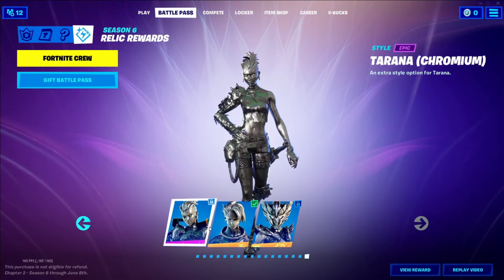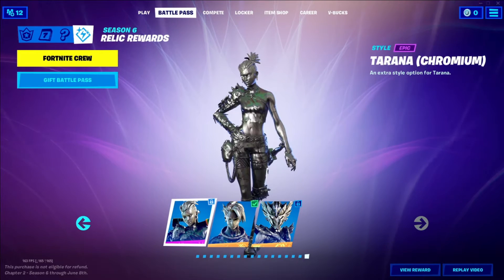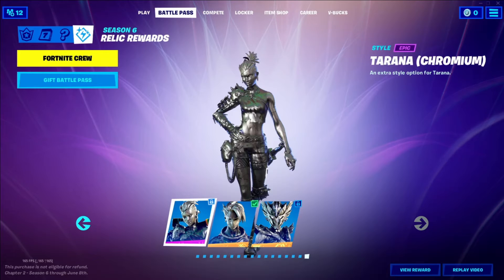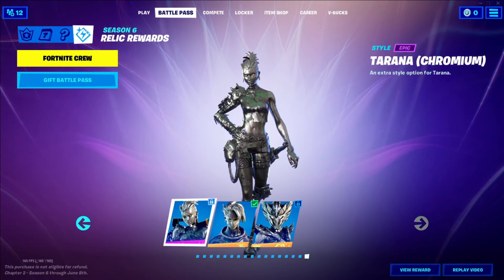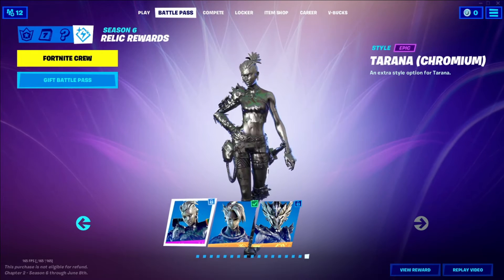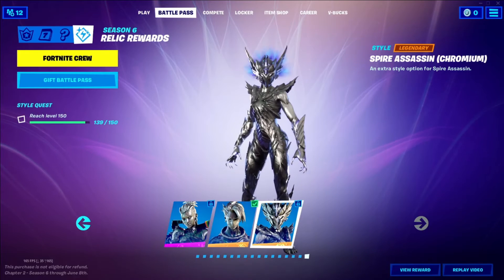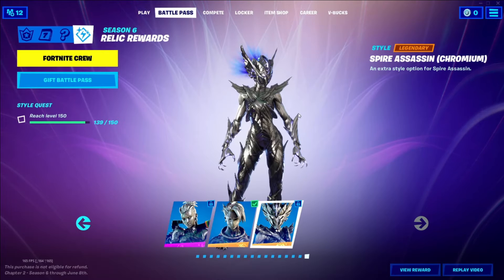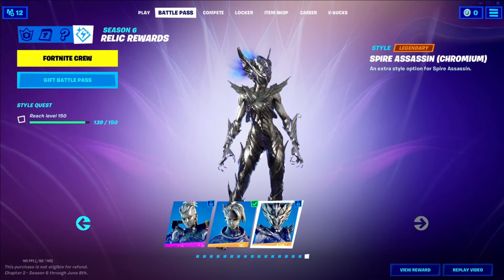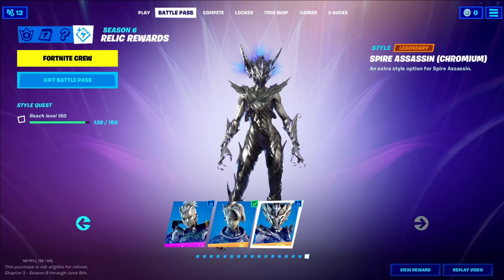So they pop up just like every other season — I think chapter two season two. Through this season right now you get this skin right here, you get the razz chromium, and then you get the spider assassin. I currently have not unlocked the other styles but I will display those on screen right now, and as you can see they look pretty cool.